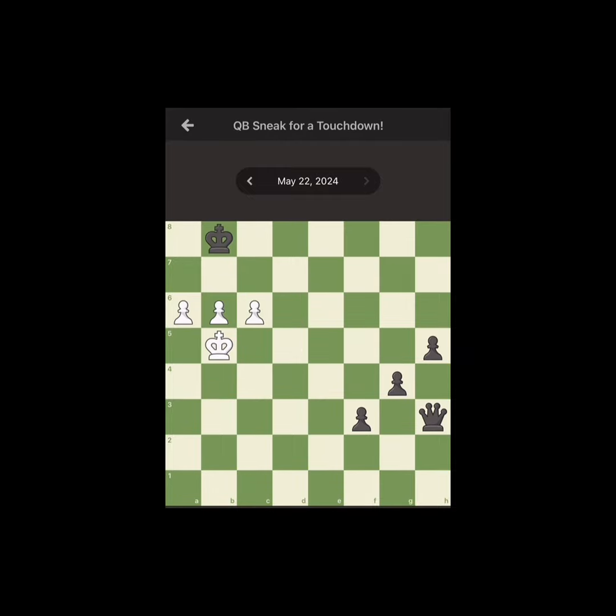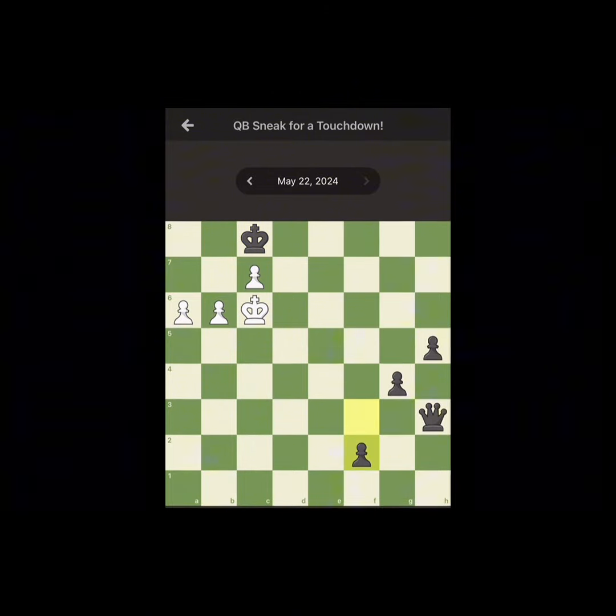QB sneak for a touchdown — White to mate in 3. 3, 2, 1. The solution is this: you give a check to the king, making them slide over, then you block off all their escape. Black moves their only other pawns, and then you mate.